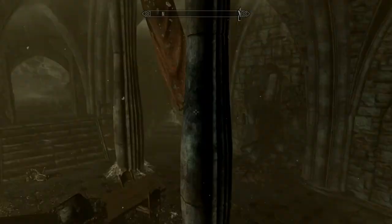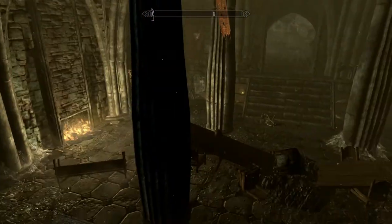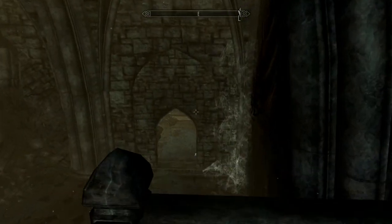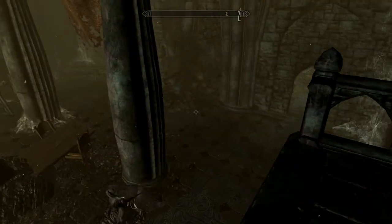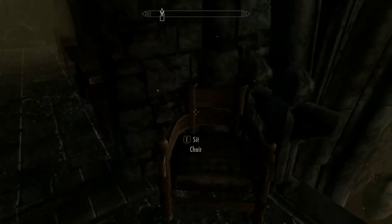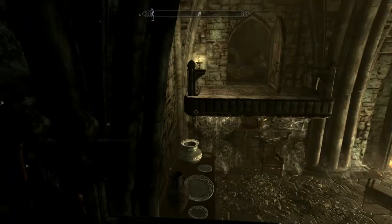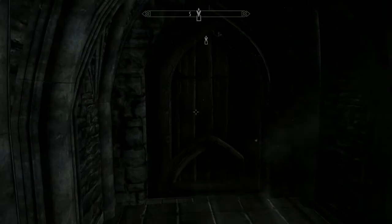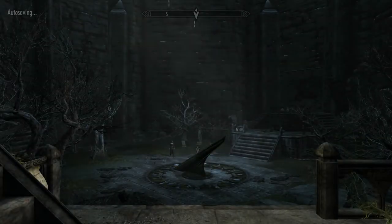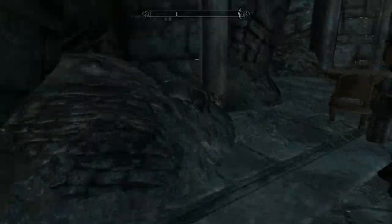Hello guys and welcome back to some more Let's Play Skyrim Dawnguard expansion pack. I'm currently trying to find some things — sorry for not remembering the name of what I'm trying to find. But in the comments of the last episode, there was a guy who told me I should go ahead and look for it in the courtyard. He also advised me that I could use a torch to make it shine so I could see it more easily.